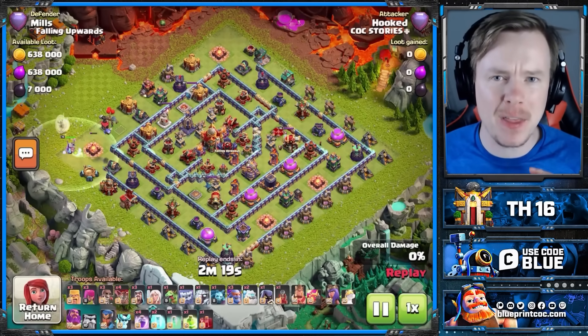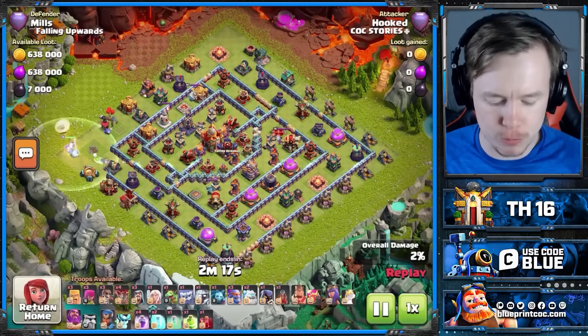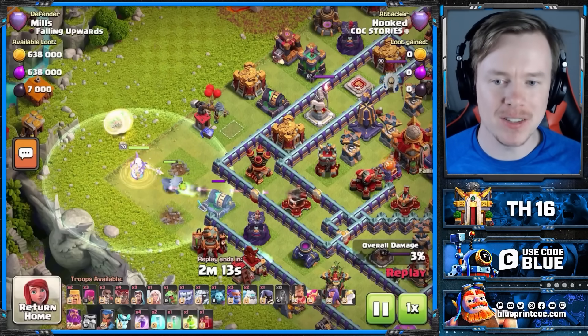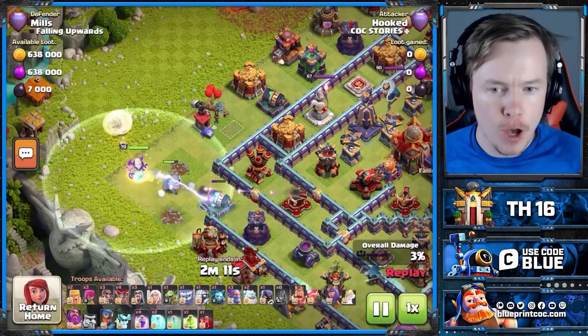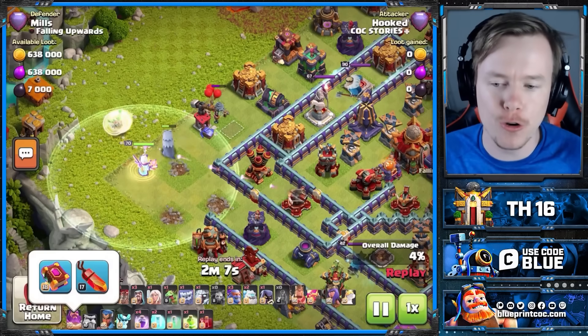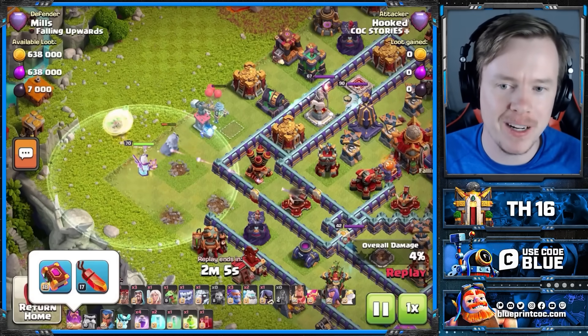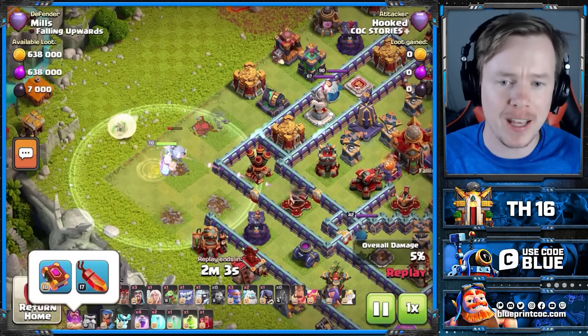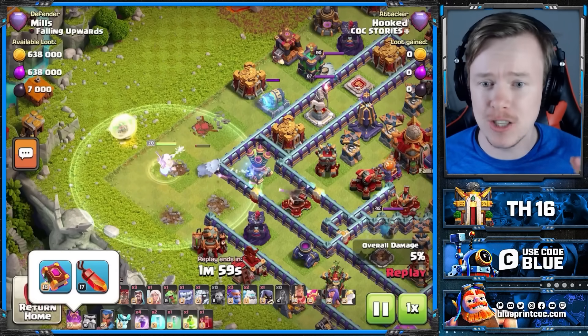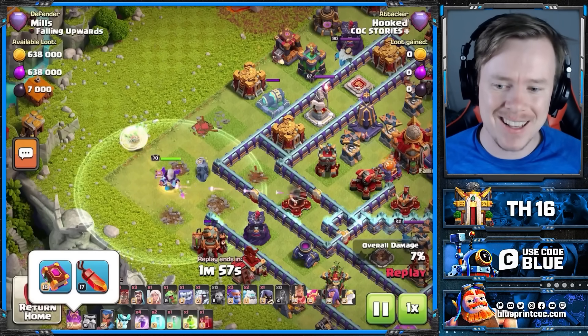Let's start with a ring base here, probably the strongest style of base for Super Bowler Smash, because the more compact it is, the more valued the Super Bowler bouncers get. It's probably the only army in the game where you can make a genuine case to using the Rage Gem, Heal Tome, and the Life Gem.